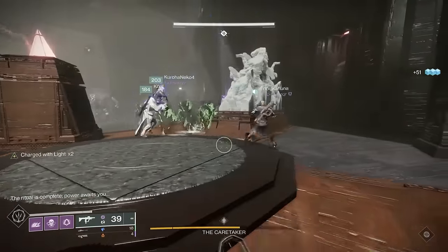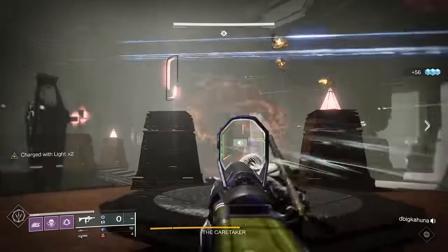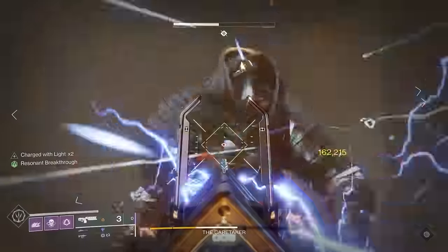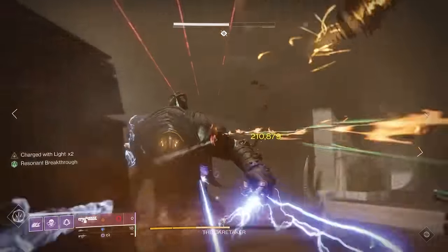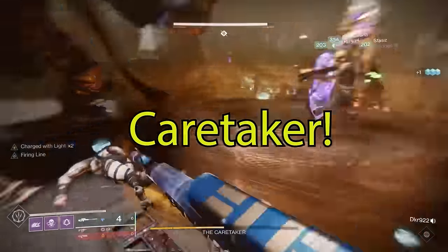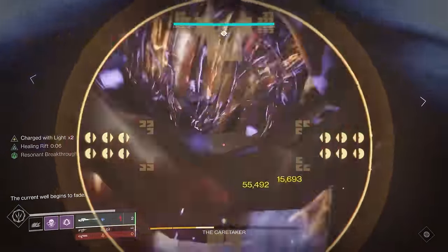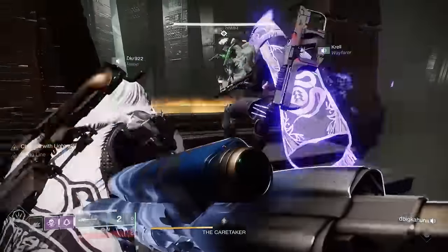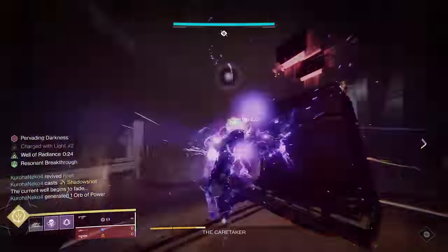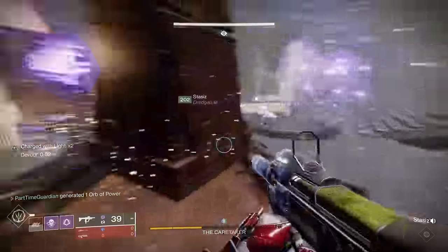The other two people are on add clear. Depending on whether you're playing master or not, you may have champions. Witherhorde works really well here, and stasis or strand can also help with add control. If you've done a good job, you'll slowly work the Caretaker up. If you struggle with the running, you can have a third person run since you'll then have two people out and one primarily on add clear. The real key is having a really good set of stunners — if you're stunning the Caretaker constantly, you'll have a ton of time to get things done.